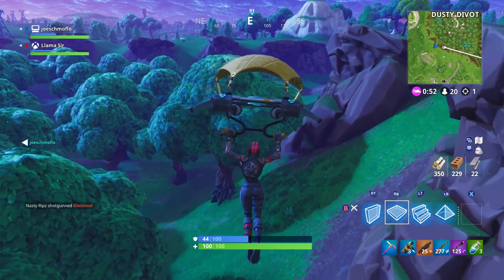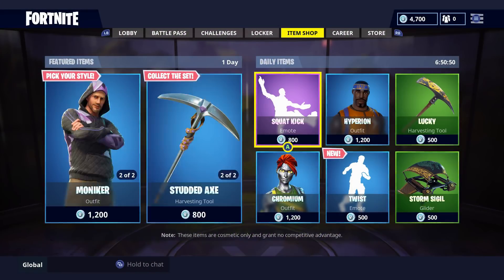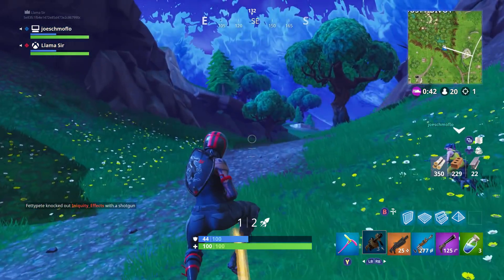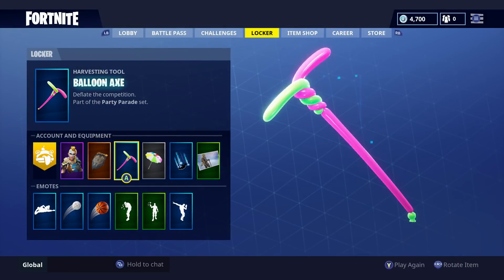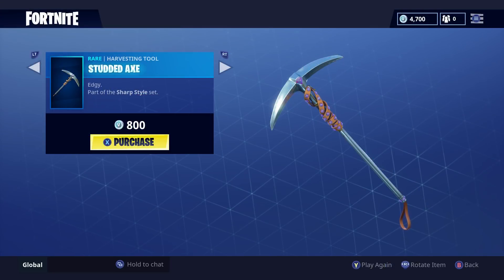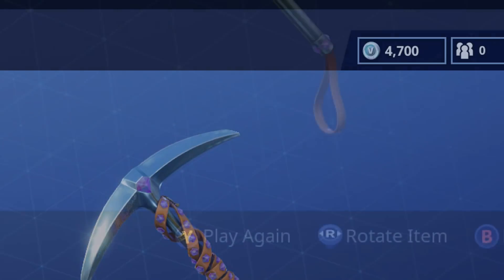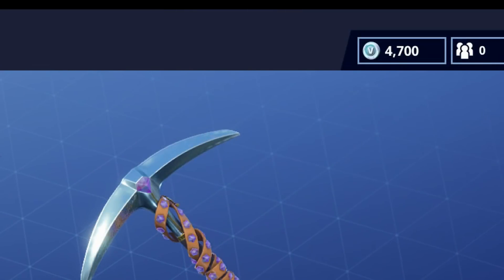Starting off with a pretty fun one that some of you might know but some of you might not. This has to do with the item shop — something we've wanted for quite a while. If you go into either your locker or the item shop and find one of the pickaxes, in the past you just got to look at the pickaxe itself. But starting with the Season 5 update, you can now see the effects and sounds it has when hitting materials in-game without even buying it. On Xbox, press Y in the bottom right corner to see the animation.